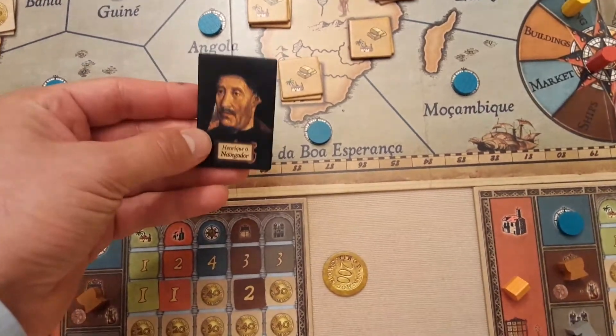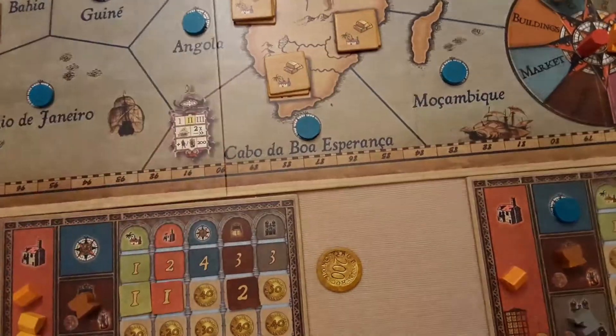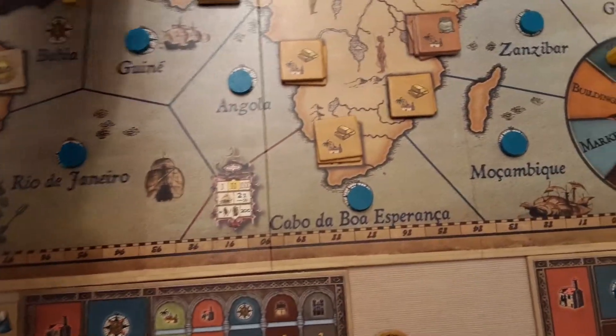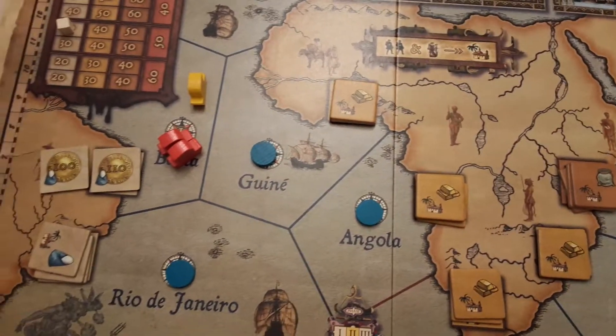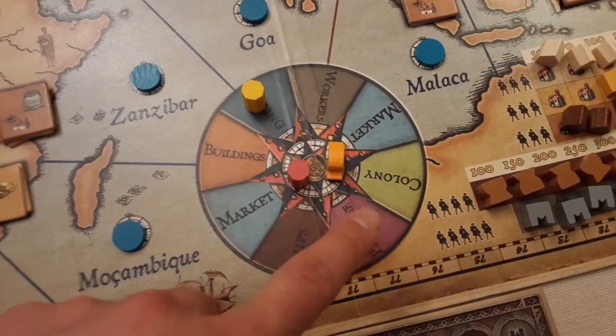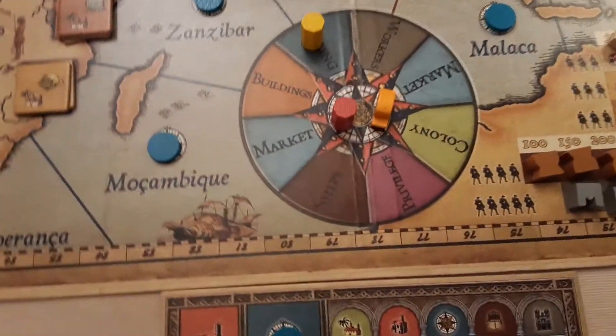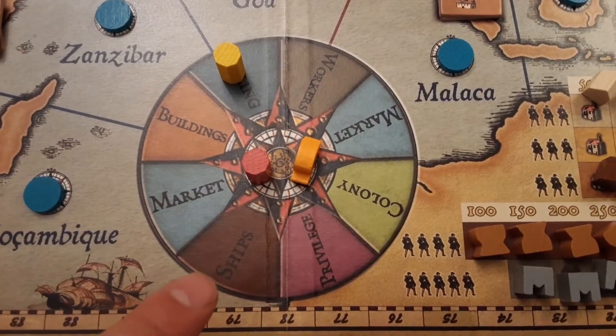The navigator token breaks ties. Before you pick one of the rondelle actions you can choose to use it — the last player gets it at the beginning of the game. It basically means you can do a free sail action, which can be useful. For example, they might use the navigator to sail into a new area and then still move to the colony option on the rondelle.